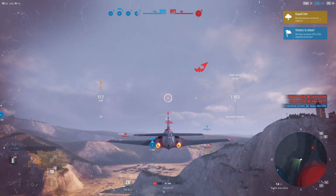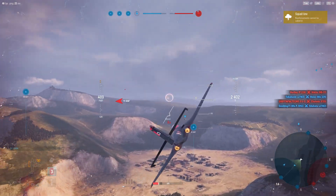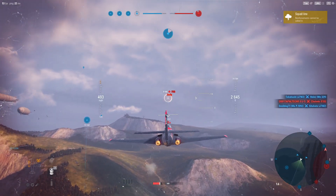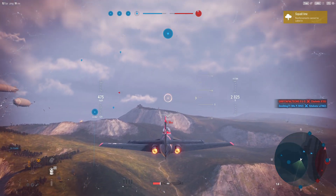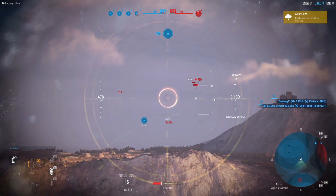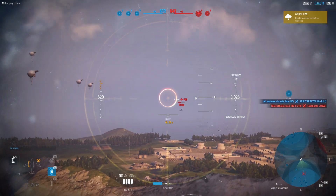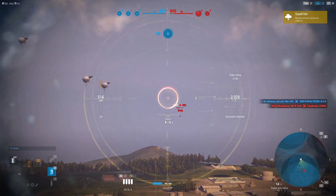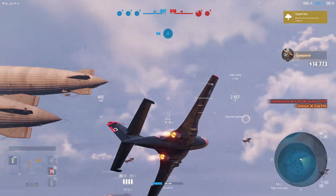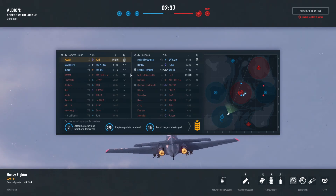We have the majority of the capture zones so let's just keep pressing. Look for opportune targets like this J7 - never mind. I think the Yak has finally given up and we are finally ahead on capture. There's the Corsair. Look how small this map gets when you're moving this quick. Knocked him out - let's head back for the mid.